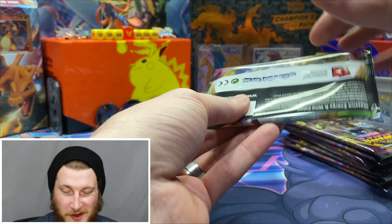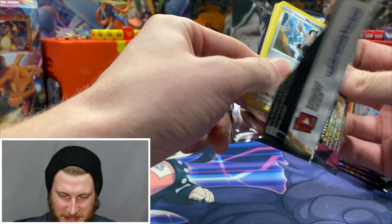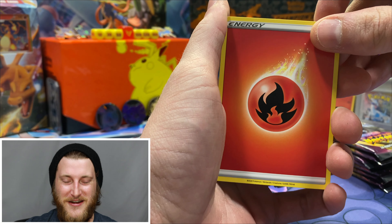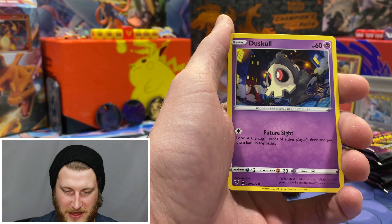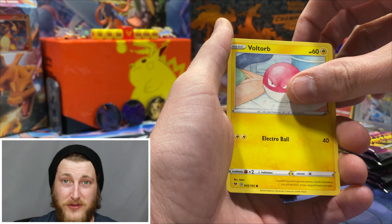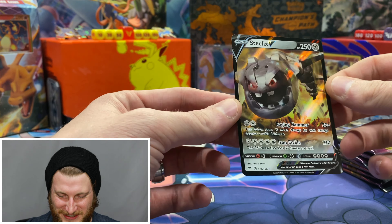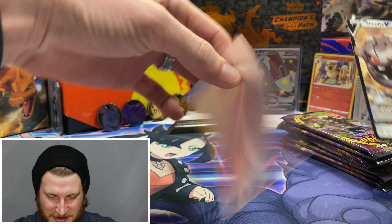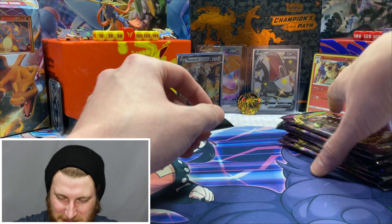Let's get into this first pack — the Pikachu V-Max pack. Hopefully we can pull that card tonight, it would be amazing. Starting off with a fire energy — hopefully that means a fire pull. We got Delmise, Rocky Helmet, Alistair, Galarian Meowth, Dusko, Voltorb, Pucciana, Voltorb again — reverse bay — and awesome, a Steelix V! I actually needed this one for the collection, so I'm very very happy. Very very nice start to this ETB with the Steelix V.